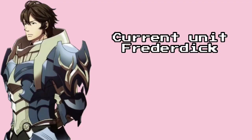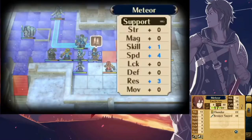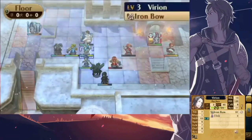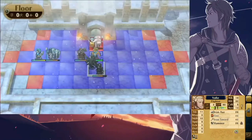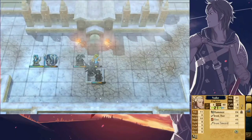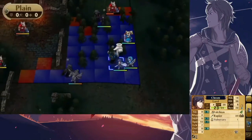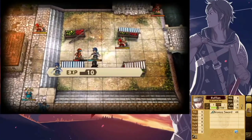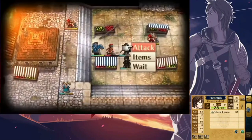Next up is Frederick. His best class is Paladin, with his best skills being Limit Breaker, All Stats Plus 2, Luna, Lancebreaker, and Pavise. Lancebreaker comes from level 15 Griffon Riders. Almost every weapon has a breaker skill to counter it — all breaker skills give a unit plus 50 avoid and attack against whichever weapon is associated with that skill. I gave Frederick Lancebreaker because of the Beastkiller Lance, which deals bonus damage to horseback units. I then gave him Pavise, which can halve damage from Swords, Lances, Axes, Beastones, and Blight. The trigger rate of Pavise is equal to Frederick's skill stat, giving him about a 54% chance to halve that damage, and since he already gets plus 50 avoid when encountering those weapons, he should be okay most of the time.